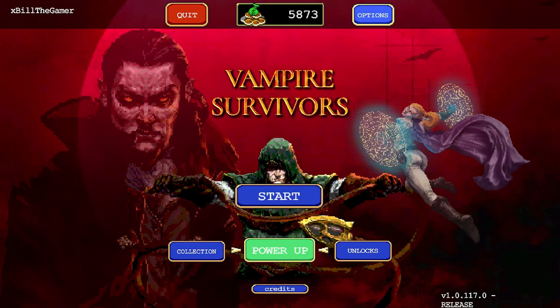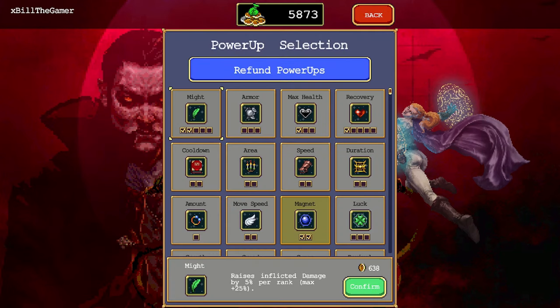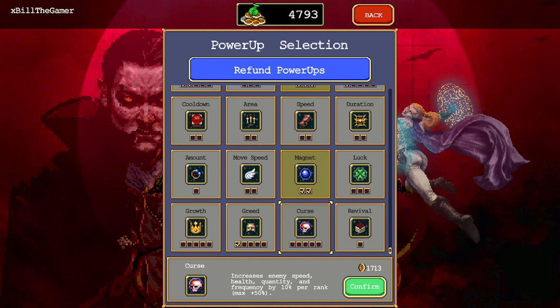As well as the collection showing you tips and unlocks giving you new things to use, if we go into power-ups: once you have collected some coins you can find treasure chests, or smash some of the scenery — like these little fire pit things in the Mad Forest — and that's going to give you drops like health and coins. In the library map there will be candlesticks you can destroy. Power-ups include max health, which augments your max health by 10% per rank up to a max of 30%. There's extra inflicted damage, and something called curse — it increases enemy speed, health, quantity, and frequency by 10% per rank. And the last one I want to mention is revival: you get to revive once with 50% of your health.